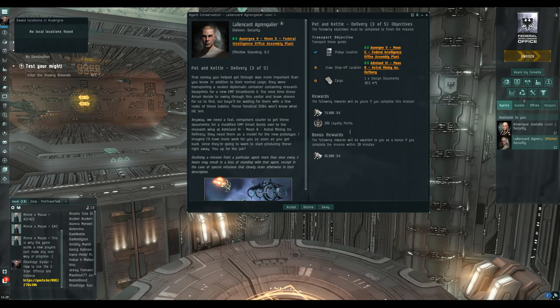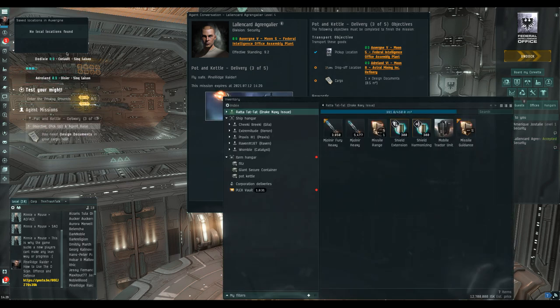The next mission is a very simple four-jump courier mission. We literally just drop the stuff off and the mission is done. That's all you need to know - you can figure the rest out for yourselves.